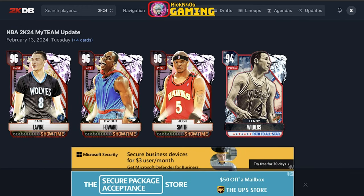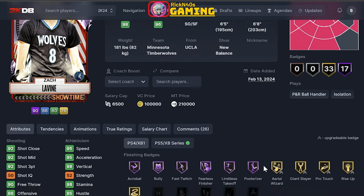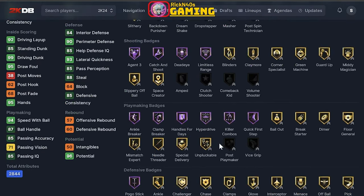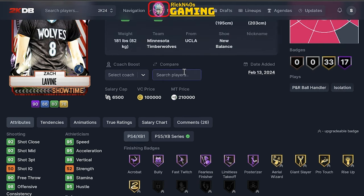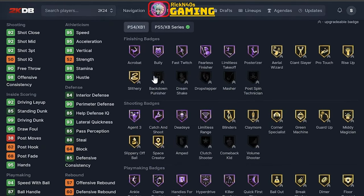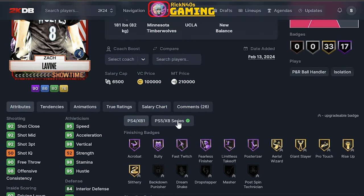And then Zach LaVine — y'all know you want to get with Zach LaVine. That's the premier player: 92 three-point shot, 98 vertical, 99 driving dunk, 94 speed. He's going for 210,000 MT. He holds everything in finishing, everything in shooting, and all the playmaking badges — basically every badge in the game on current gen.